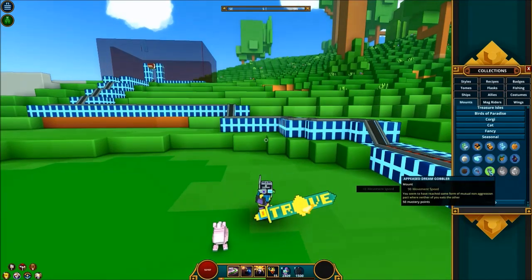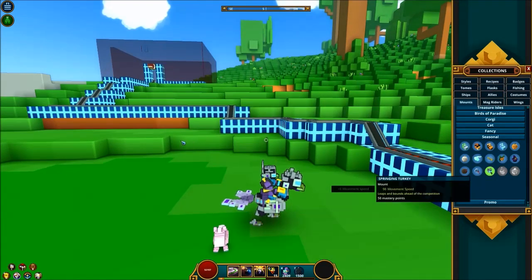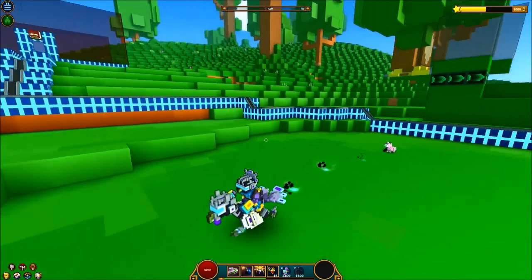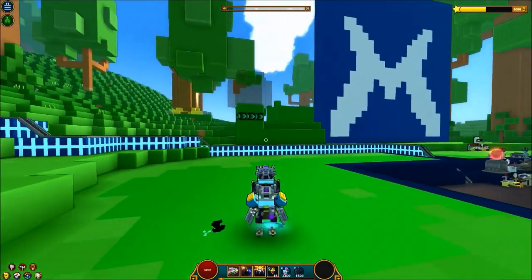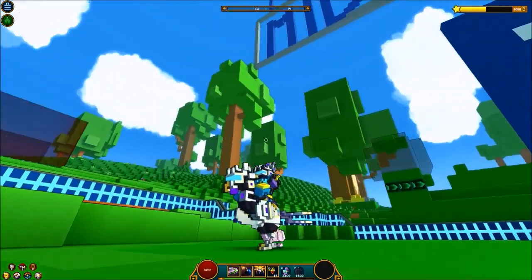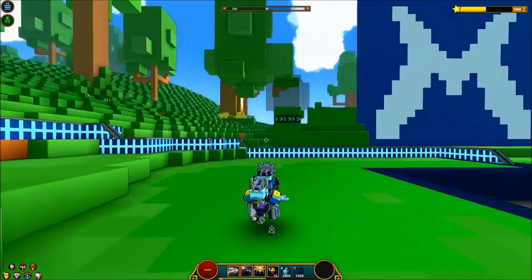The final new turkey mount you're gonna be able to collect is called the Appeased Dream Gobbler. This guy looks really cool — kind of like that helmet I liked a lot, but this is the full mount version. It's like a shadow turkey, really really awesome. I can see myself riding around on this guy a lot.